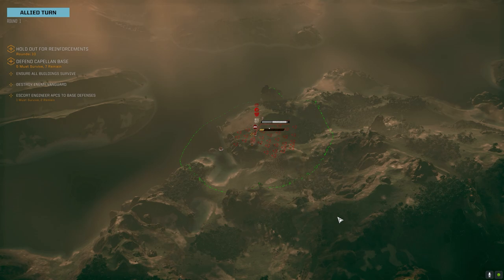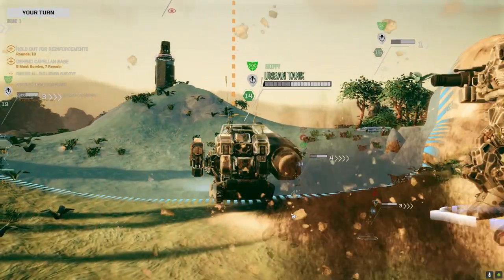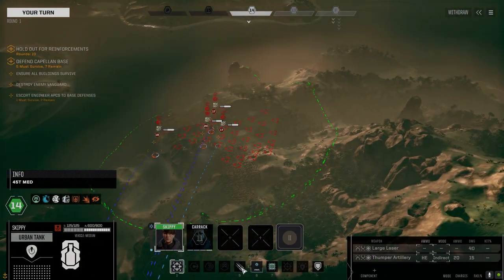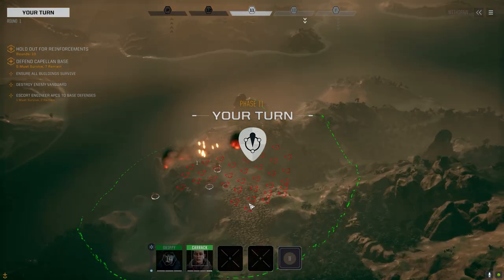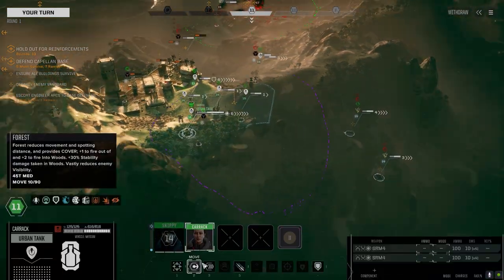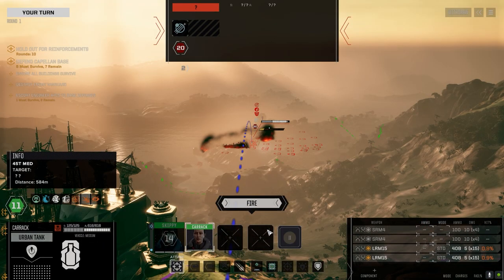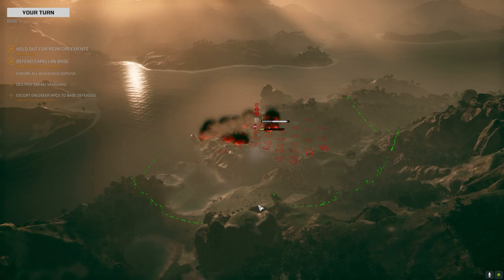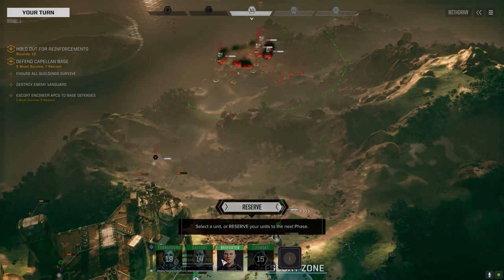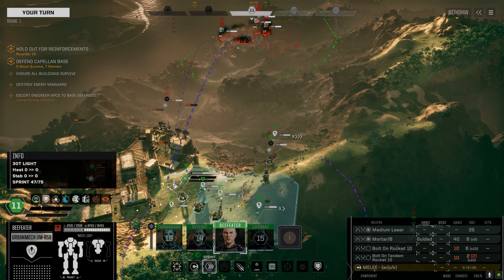Next turn our turrets should be online. Let's get Skippy over here. They are clumped up down there — I probably shouldn't be doing this, but I'm going to switch to Inferno. We missed. The Inferno doesn't take out the mines — I know the HE does, which is why I don't want to be using it. LRMs on this guy. I wasn't expecting a hit there, that's fine. I think it's Beefeater that's got the illumination rounds. I don't want to go to a place where they can directly see me.